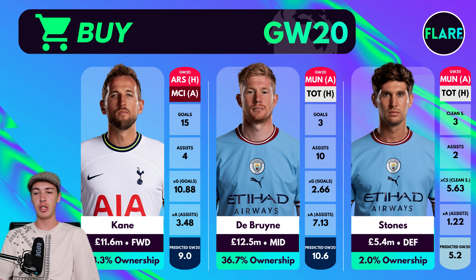Looking at some other City assets, the first is Kevin De Bruyne. He hasn't been in the best form recently in terms of attacking returns, but with double game weeks coming up in Game Weeks 20 and 23, Manchester City assets are definitely worth targeting. They have the fixtures to improve and have increased points potential with two fixtures in each of those game weeks. De Bruyne now probably becomes the best premium midfield option, especially since Salah hasn't been firing massively for Liverpool recently.